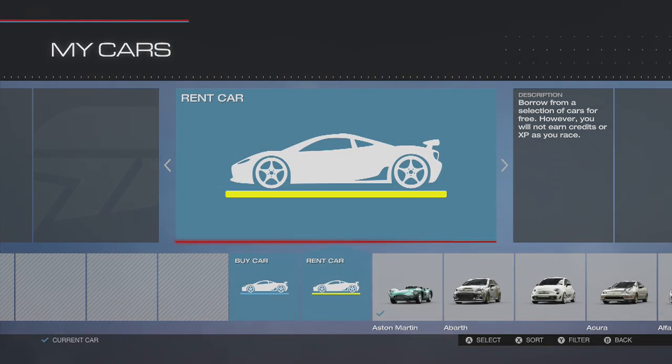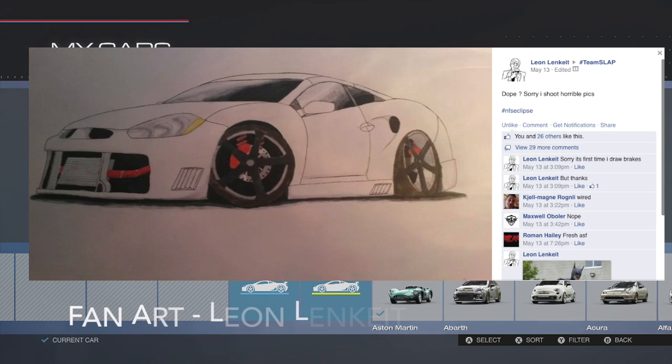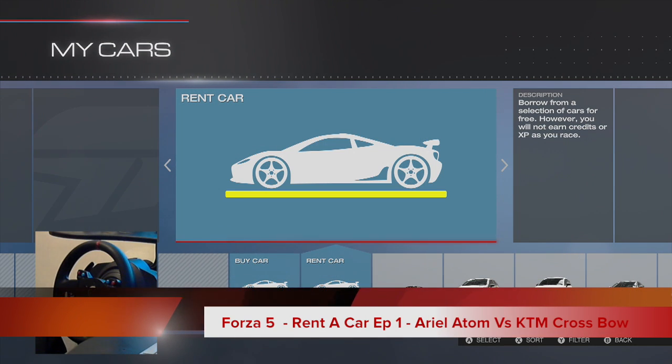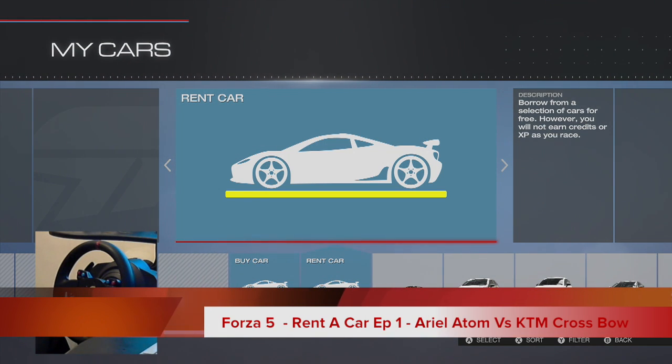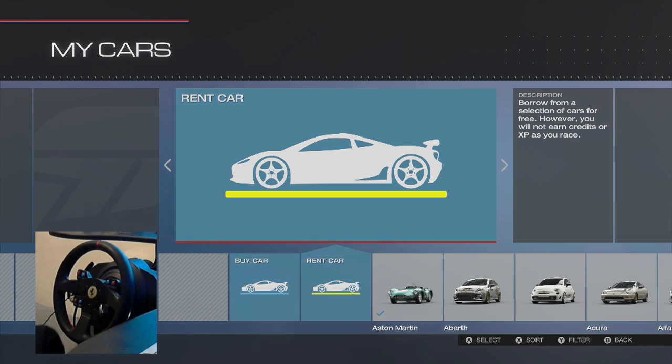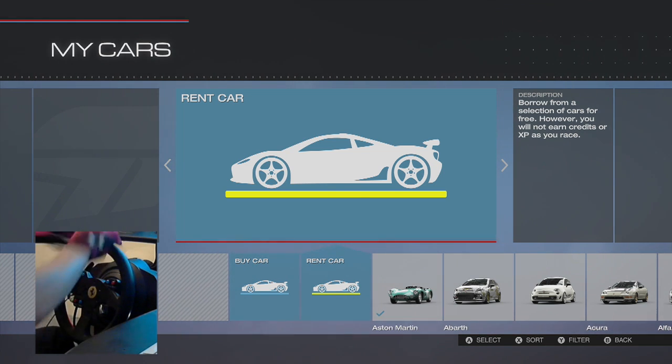What is going on everybody? It's your boy Slap Train, and welcome to something brand new here on Forza Motorsport 5. I figured we do something pretty simple but yet pretty fun. This is gonna be called Rented Car — we're gonna be renting some cars, not just any ordinary cars, but cars that we have never really driven before in this game, and really get to experience with the full wheel.